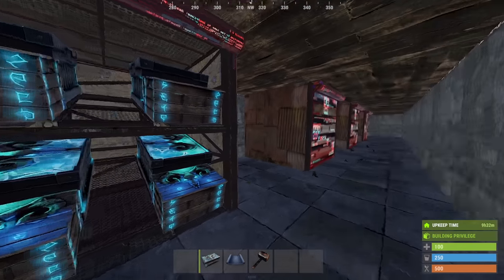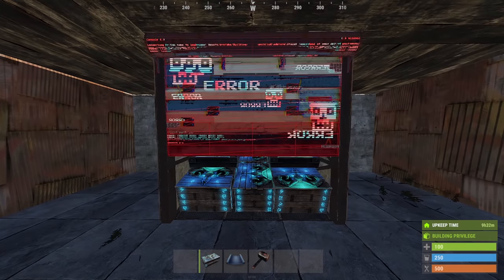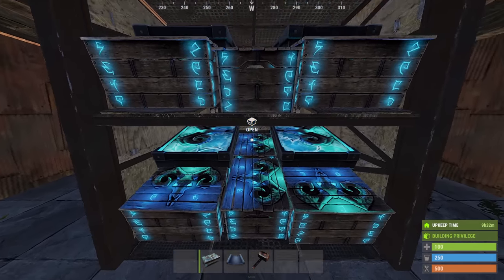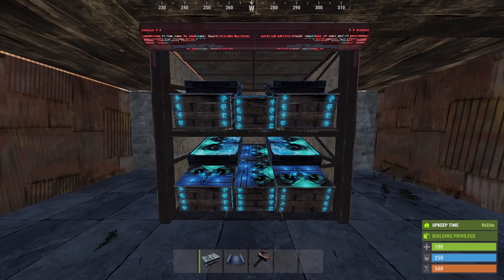This first variation is the basic loot room just ported over. This one has an additional 3 small boxes and is aimed towards having the most rows of storage in the loot room. You can't add barbecues to any of these as far as I could tell, but I still really like this one.